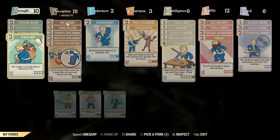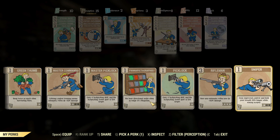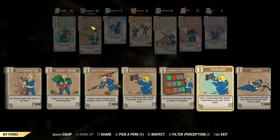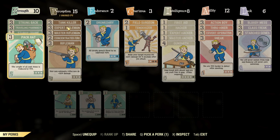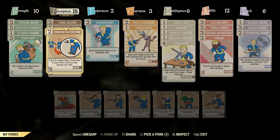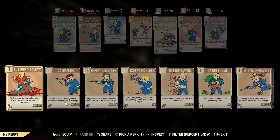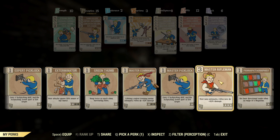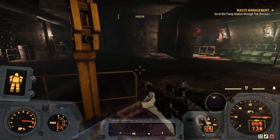I've got Rifleman leveled up to 3, which gives me an extra 20% damage. I've got Expert Rifleman and Master Rifleman. All of these give me another 20% each. I hate this interface so much. I've got Tank Killer up to 3, which ignores 34% armor and has a 9% chance to stagger. This is all stuff I would not have figured out on my own - my great viewers have really helped me build this character. He's awesome, so powerful. That's how I'm able to do so much damage with this weapon.